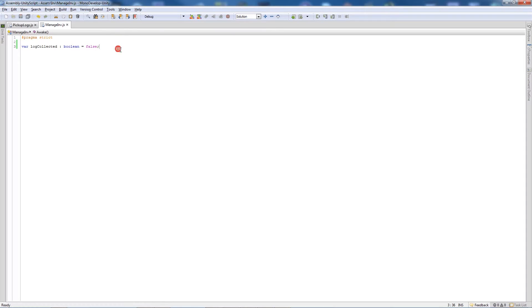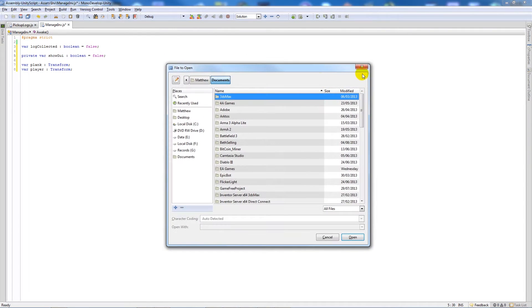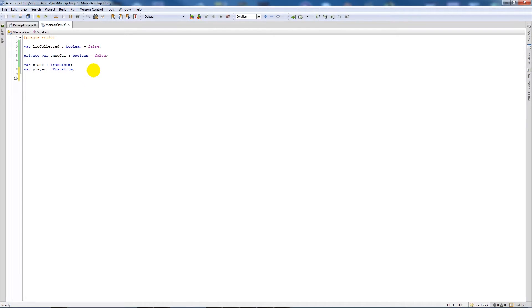In the manage inventory script, I'll create a private variable 'showGUI' as a boolean set to false. I'll also create a variable called 'prefab' of type Transform, and another called 'player' of type Transform. Then I'll write a 'function Update' - inside it, if 'logCollected' is true, then set 'showGUI' to true.